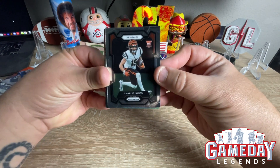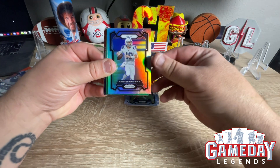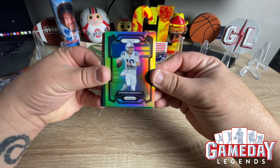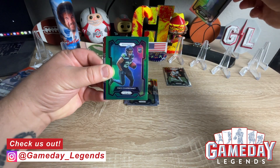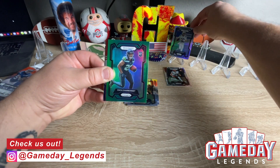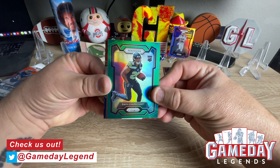We got Charlie Jones — first rookie. We got the mustache in silver, we'll take that. And that was Zach Charbonnet in the green, color match — sweet, we'll take that.